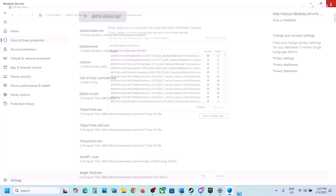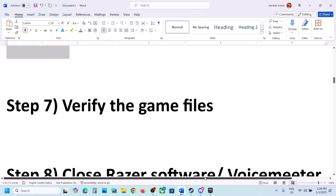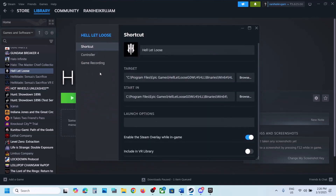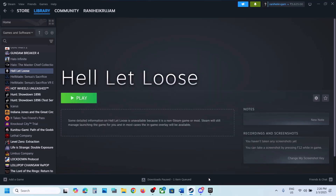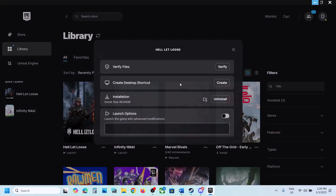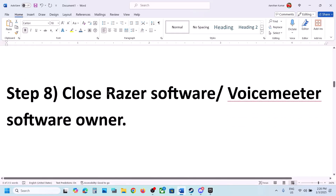Once everything is added, launch the game and check. The next step is to verify the game files. If you have the game on Steam, right-click the game, select Properties, go to the Installed Files tab, and click Verify Integrity of Game Files. If you have the game on Epic Games Launcher, click the three dots, click Manage, then click Verify. After verification, launch the game.